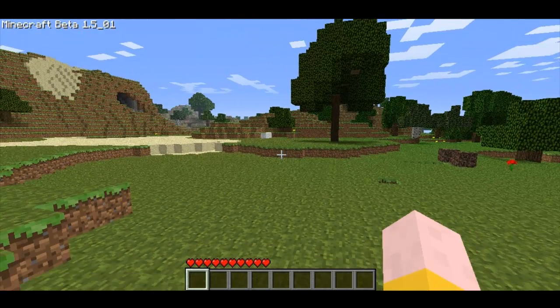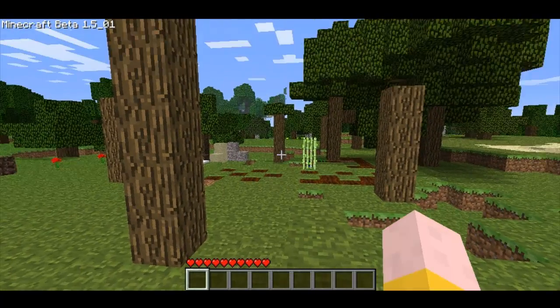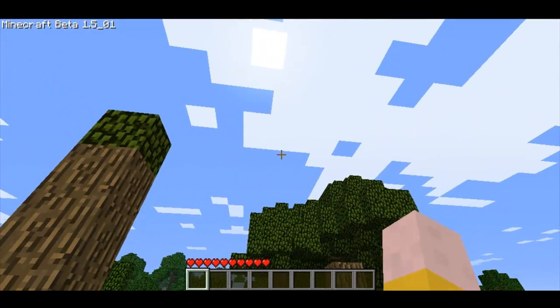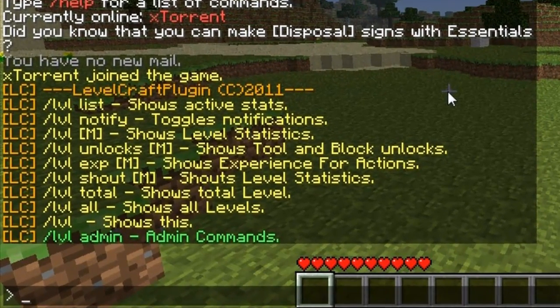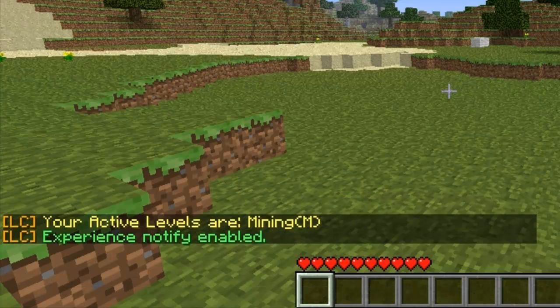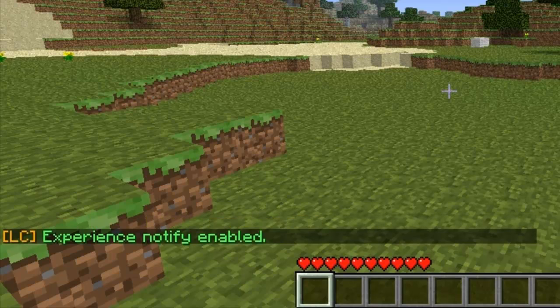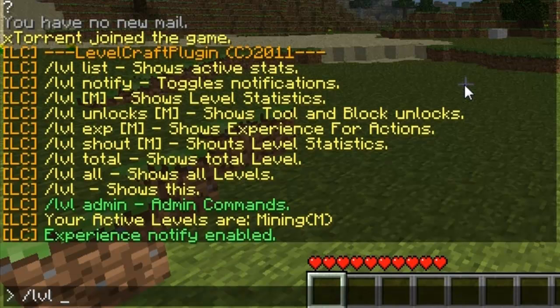I'm back — I had to change my recording because Camtasia doesn't let me record Minecraft. I'm in my testing world. To use Levelcraft, just type /level and you'll get a list of commands. Let's do /level list — it shows the active stats, and my active level is Mining. Type /level notify and that will notify you whenever you get experience, so whenever you mine something you'll be spammed with XP messages, but you can turn that off.